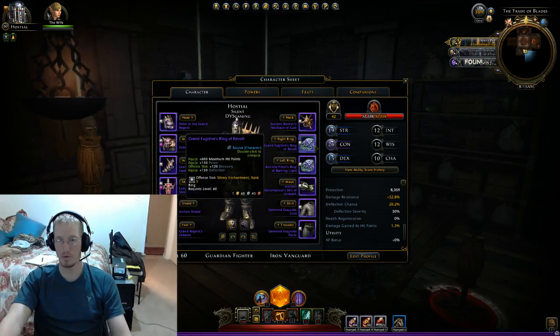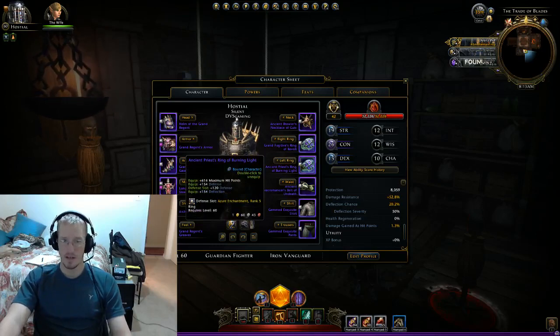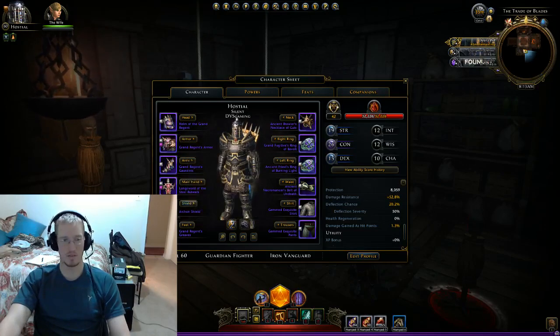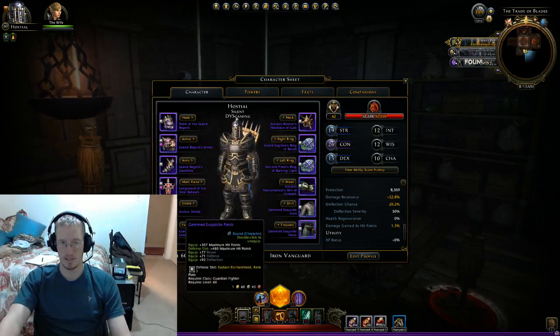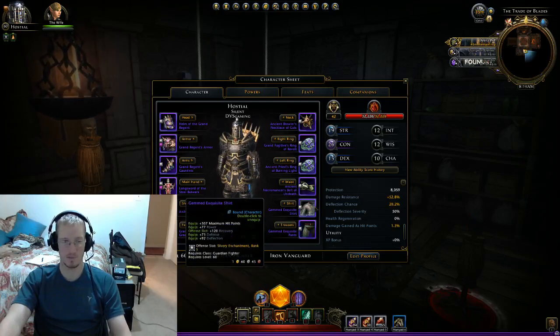I went with the Grand Fugitive's Ring of Revolt and will be replacing it with an Ancient Ring of Revolt — plus a couple of stats, gives me max HP and an offense slot for recovery with a little deflection. I also have a Ring of the Burning Light: HP, defense, deflection, and a defense slot — that ring has more defense than my boots. On my belt I have max HP with maximum HP in my defense slot, plus defense and deflection. I also have the Exquisite Shirt and Exquisite Pants — same thing, max HP and recovery in the offense slot.